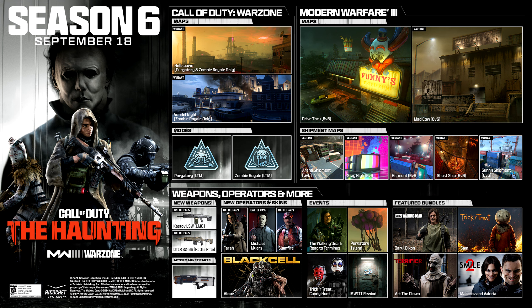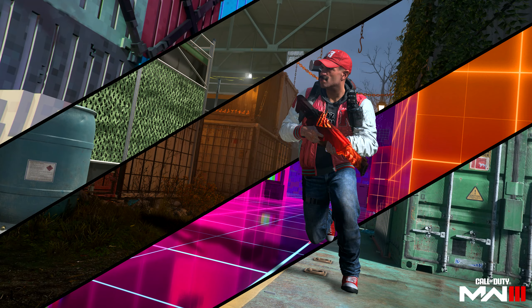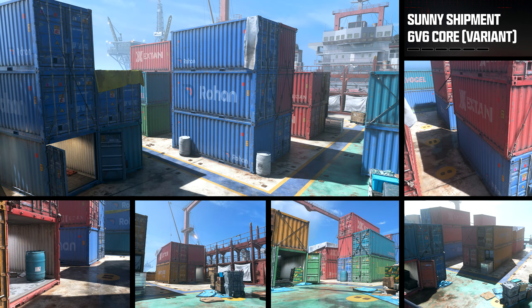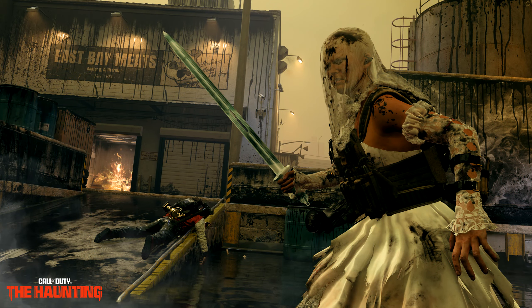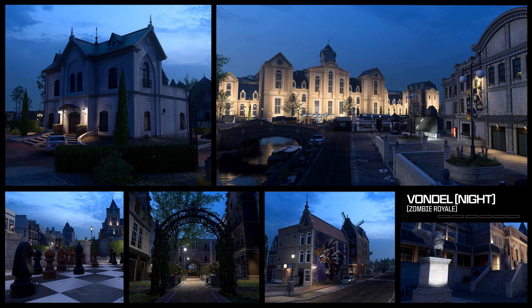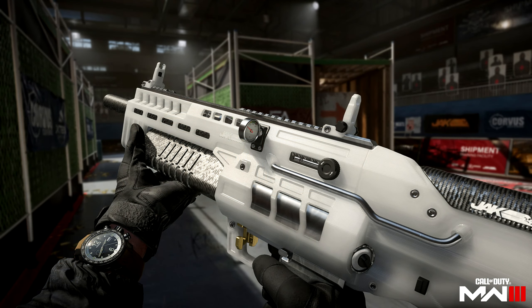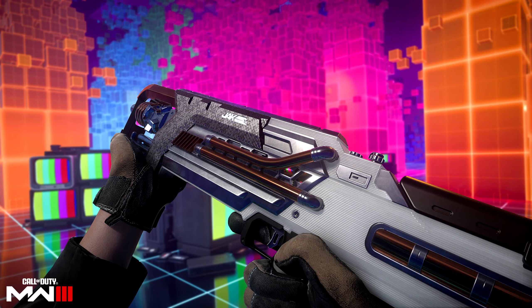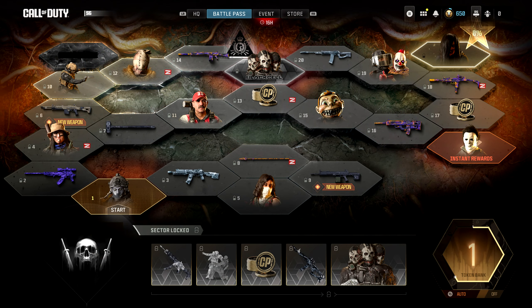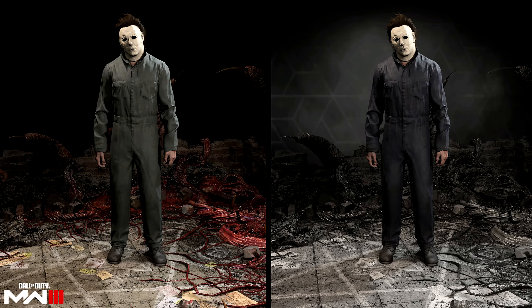They're leaving off Modern Warfare 3 with a bang. We're going to be introduced to a new 6v6 map called Drive Thru, which looks pretty insane, five Shipment map variations, a Meat variation called Mad Cow, and within Warzone, we're getting spooky haunting variations of both Rebirth Island and Vondel — respectively known as Hellspawn and Vondel Knight. Plus, a new Battle Pass featuring Michael Myers.